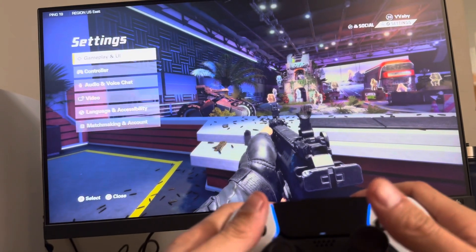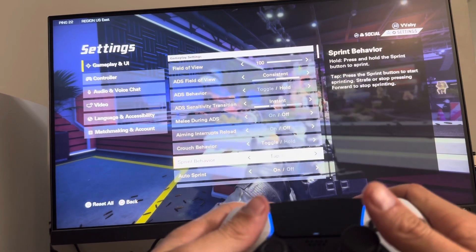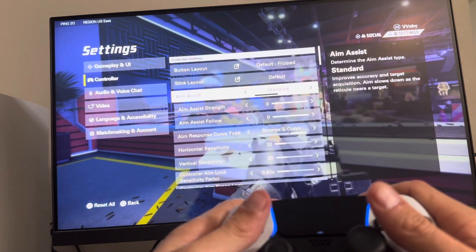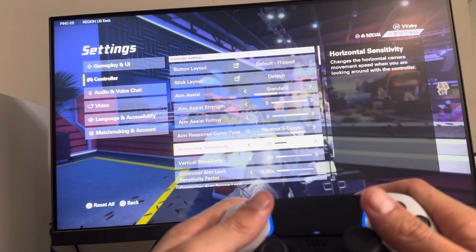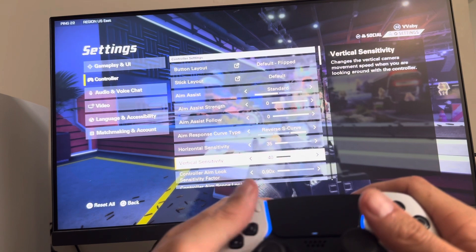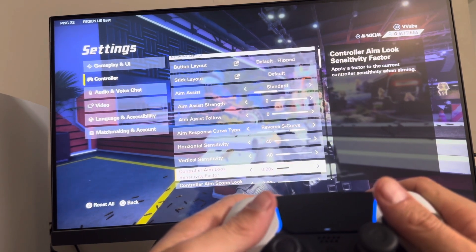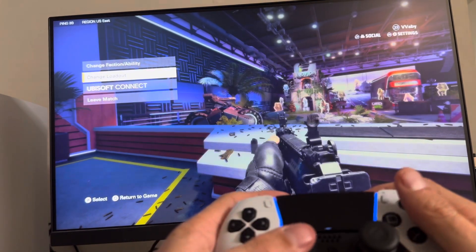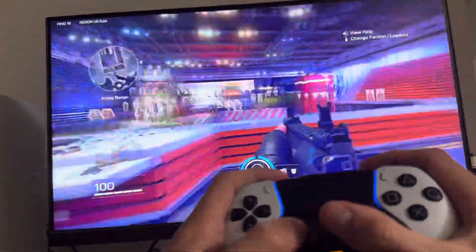I'll recommend these settings: you want like 100 for all of the basic ones. On the controller: zero, zero, reverse S-curve. Sensitivity around 30 to maybe up to 50 — 30 is kind of low, I've been meaning to raise it. I like to do 0.90 for aim-down-sights; it helps you aim better when you look down since it's a little slower. Dead zone is 5. Vibration off is good, and also shoot with triggers rather than bumpers — that helps with aim too.